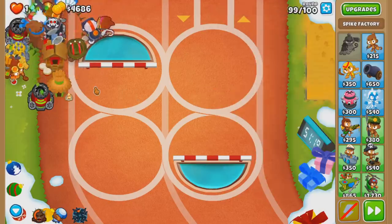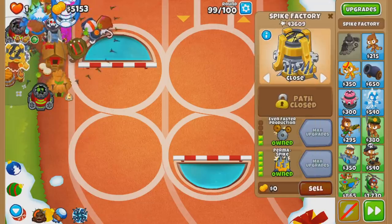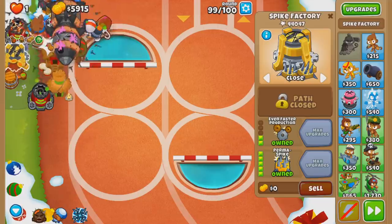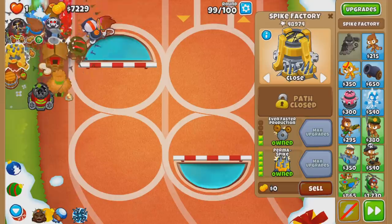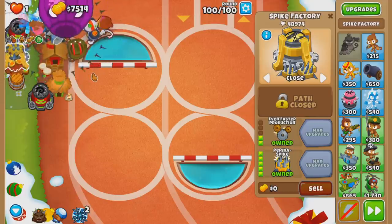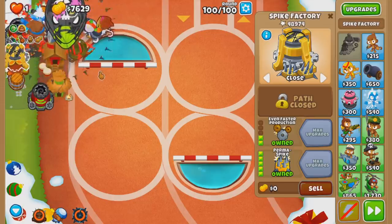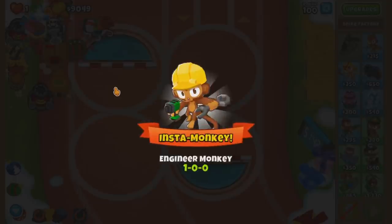Here's round 99 - I'm not going to use anything. This guy can already hit DDTs so it doesn't really matter. Even if it does hit the Spike Pile, it's going to instantly die. Easy. Alright - BAD time, here we go. Spike Storm - that was fast. And that's it. Easy.